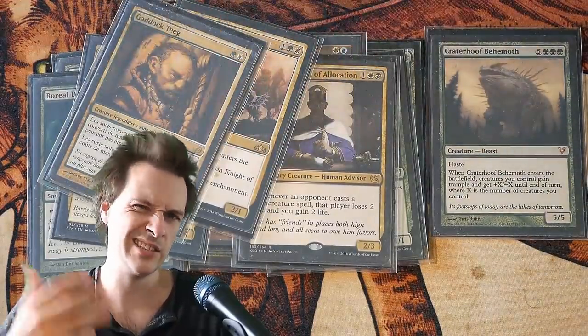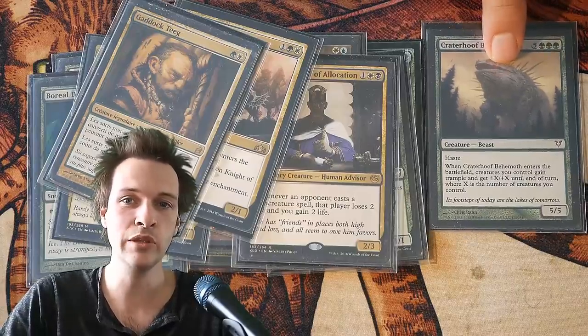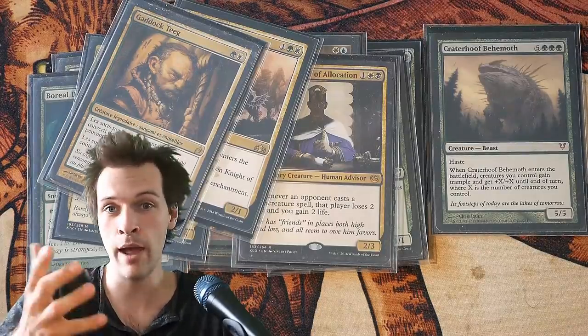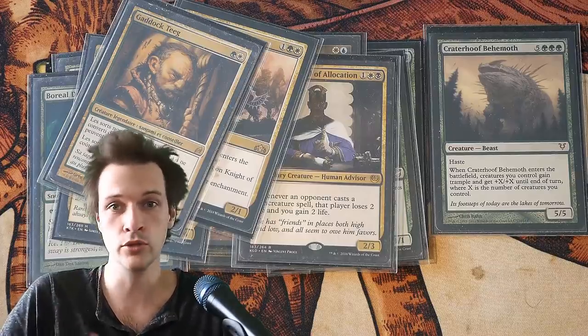And when you reach a critical mass — let's say 10 or 12 creatures or so — when you cast and assemble the Greater Hoof Behemoth and get the ETB effect, you will give all your creatures +10/+10 and trample. And that should be able to deal 120 life to 3 opponents or so.